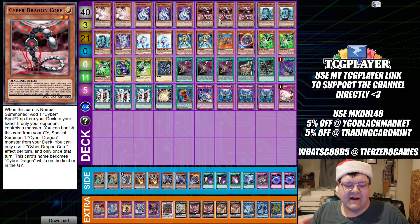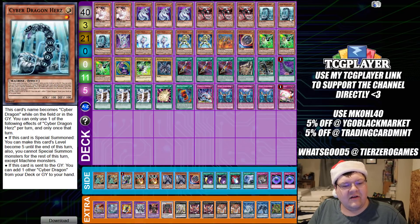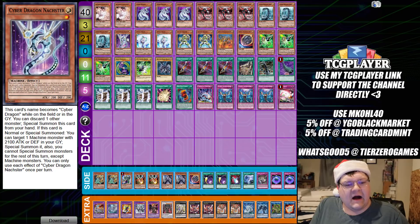It's got 400 attack points, so you can Machine Dupe the crap out of this thing. Triple copies of Hertz — on special summon you can make this card's level become five until end of turn, making it easier to make your big Nova Dragon. And if it goes to the graveyard, you get to recur back a Cyber Dragon monster. Only one copy of Naxter.